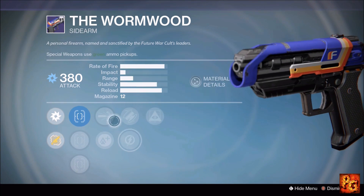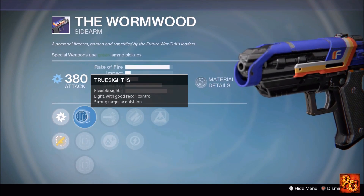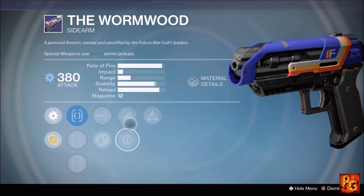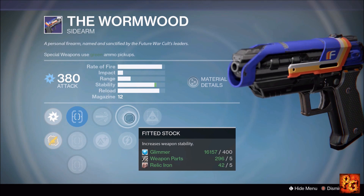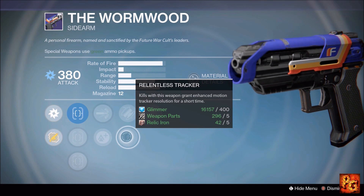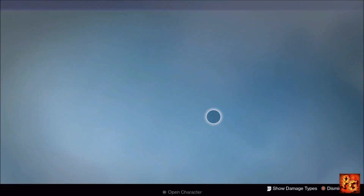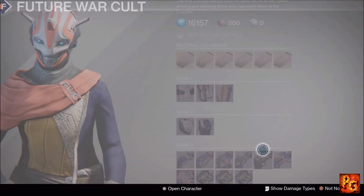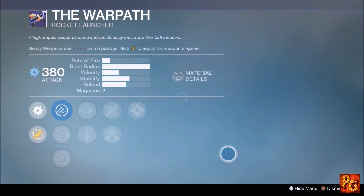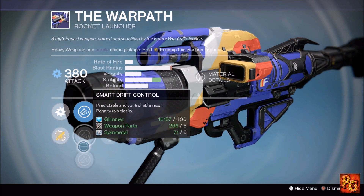Next up, the Wormwood sidearm with Hidden Hand, Fitted Stock, Relentless Tracker, High Caliber Rounds, and True Sight IS. Stick with True Sight IS, run High Caliber Rounds, and use Fitted Stock for the slight stability boost. Hidden Hand is never bad. You're going to have a workhorse Crucible sidearm — not bad at all. Definitely pick it up if you're one of those sidearm spammers in Crucible.